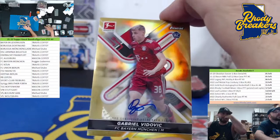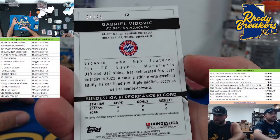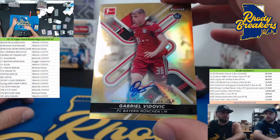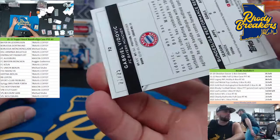Reggie, gold auto — look at this kid. 6 foot 6, 163 pounds — what a beanpole. Is it one-touch big? It's out of 25 — the golds are out of 25 on this. This is the only product he's in, out of 55.